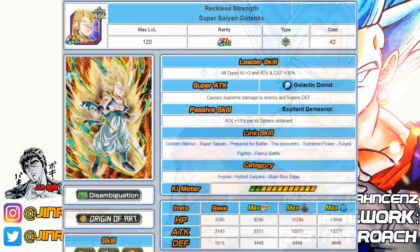Number nineteen is the Agility Gotenks. He awakens to Super Saiyan and has attack plus 15% per ki collected. He does conflict with the Physical version when Dokkan Awakened, so you can run him reversed sometimes. He falls under Fusion, Hybrid Saiyans, and Majin Buu Saga.